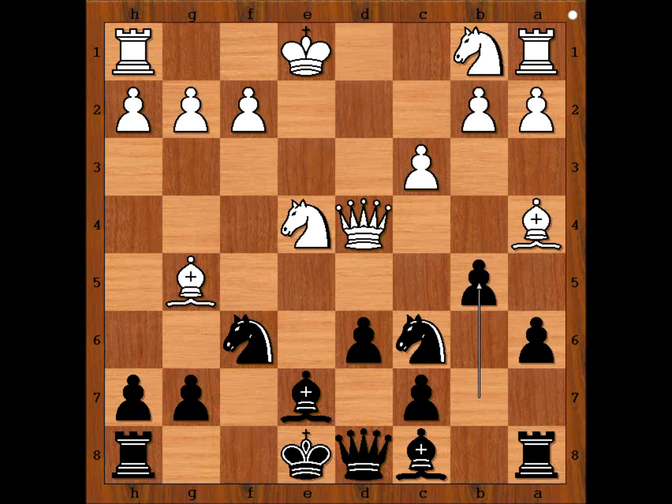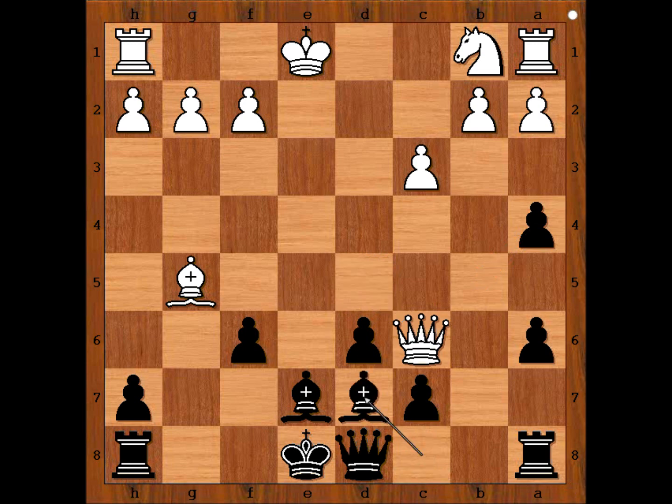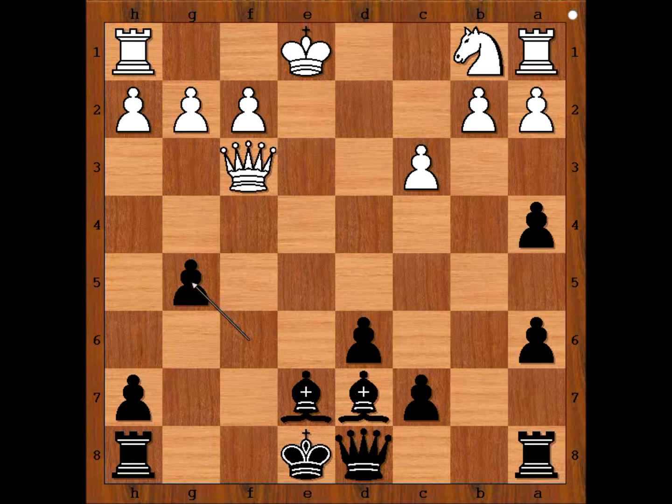Then b5 attacking the bishop, knight takes on f6 check, pawn takes knight, queen to d5, threatening queen takes knight. Pawn takes bishop, bishop to h6, threatening bishop to g7. If queen takes on c6, then bishop to d7 and after queen to f3, f takes on g5 — and black is better.